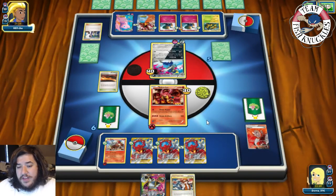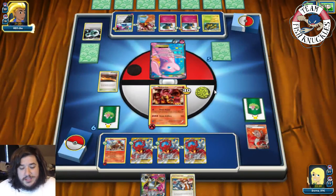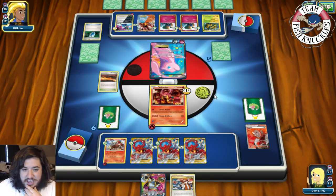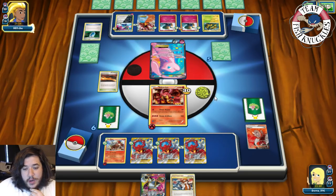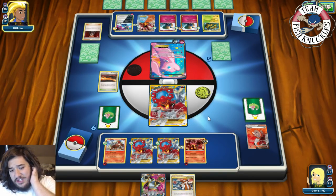A DCE goes to the active. Mew has two retreat costs — that's why I Lysandred the other Pokémon. VS Seeker for Lysandre brings up Volcanian and takes a knockout. But opponent brings up the Volcanian without a Float Stone. That's three Prize cards. Rainbow Force for the knockout.